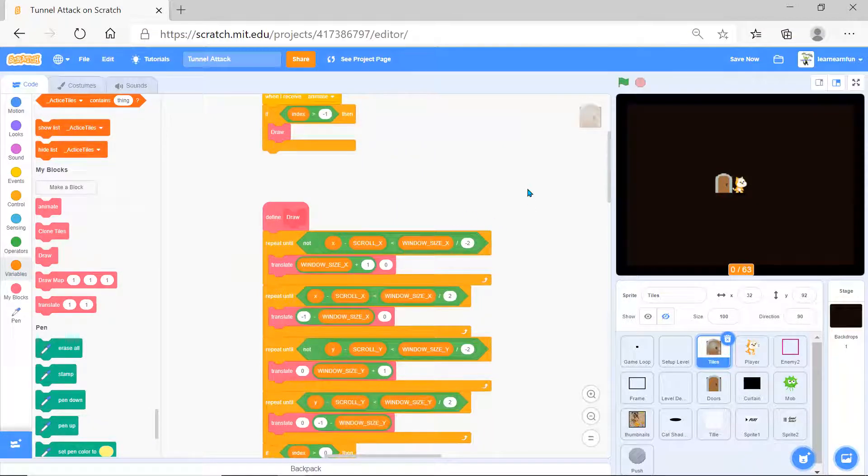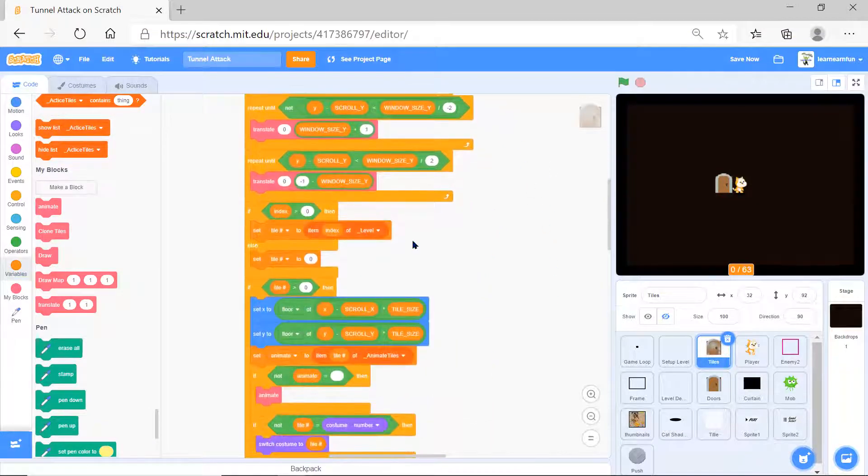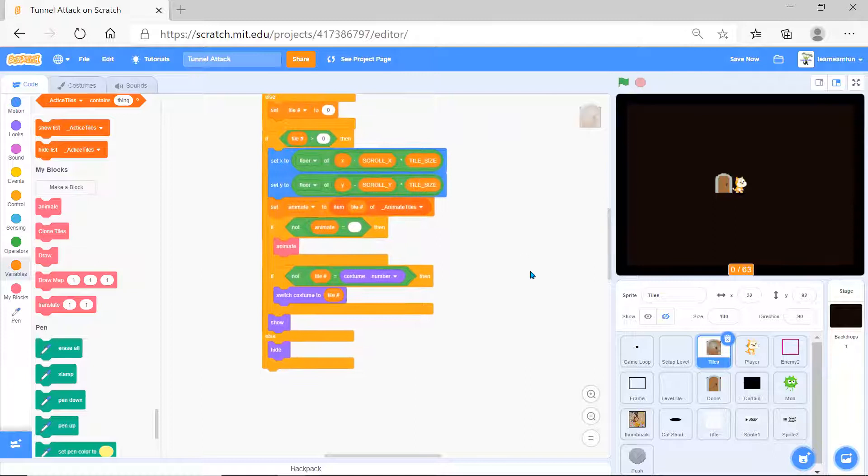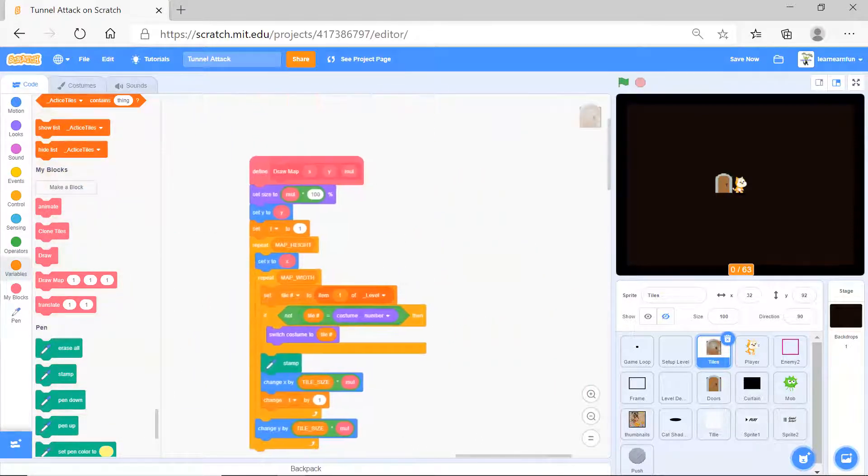The 'draw' block repeats until some conditions, checks if index and variables match, then does some things. Then we have 'draw map x y' and 'mall' - it sets the size to mall and 100 percent, sets y, repeats, checks conditions, switches costumes. That's what 'draw map x y and mall' does.